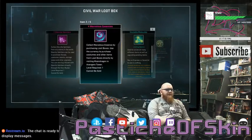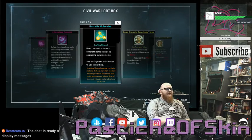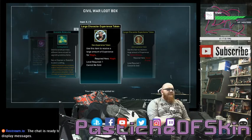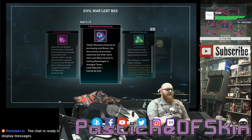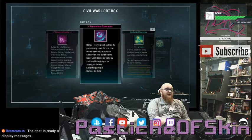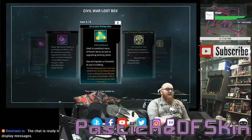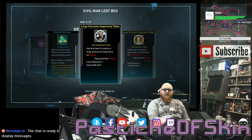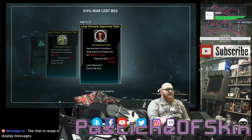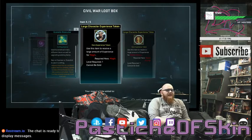Box two: two Eternity Splinters, four Marvelous Essence, five Unstable Molecules, a Large Character Experience Token, four Magic, a Large Character Experience Token, and a Large Character Experience Token for Doctor Strange. Magic I already have maxed out. Doctor Strange — the token is appreciated but I think he's already at level 13, so it's only going to take him to about 19. Nothing massively exciting from that — two crates down, no costumes, and nothing of wonderful import.